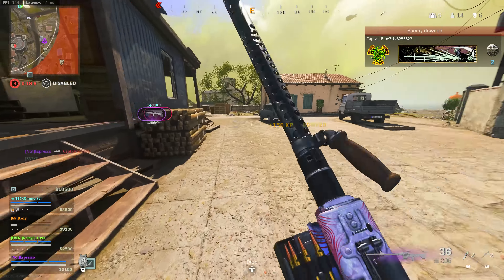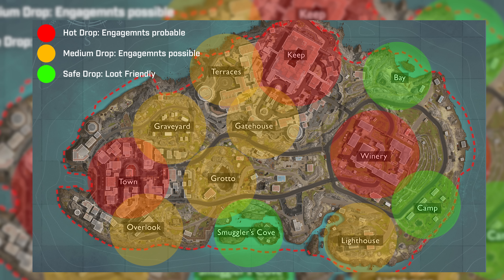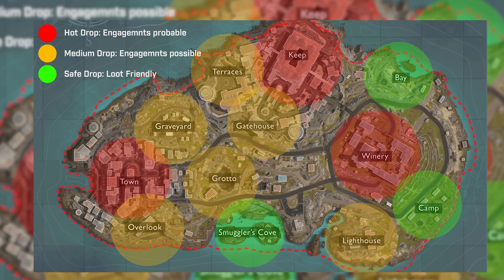Places like Terraces, Gatehouse, Overlook, Graveyard, Grotto, and Lighthouse are middle-tier action locations where you'll have maybe one or two other teams landing on average — giving you a little time to warm up your aim while still getting loot. If you just want to quietly loot and get ready for mid-to-late game engagements, Camp, Cove, and Bay have been relatively quiet from the start. The cave system of Grotto and surrounding buildings of Keep are filled with loot, while denser areas like Town may not equate to the best loot.